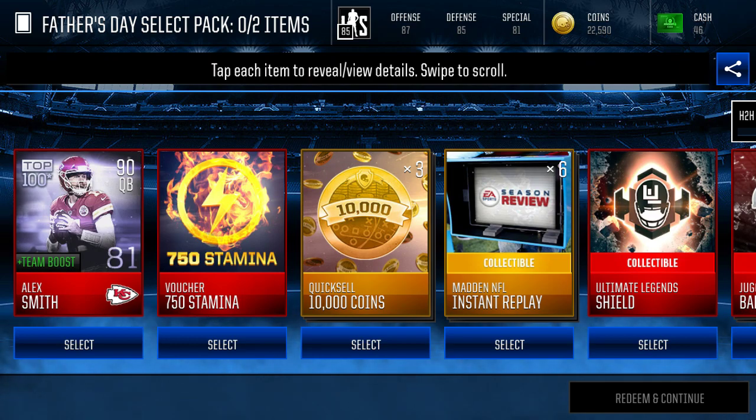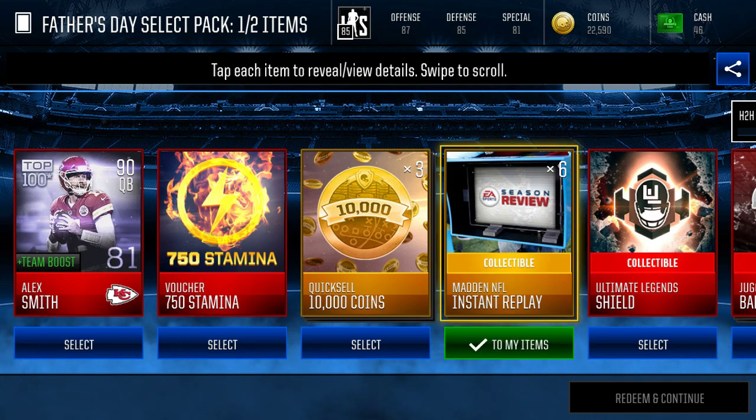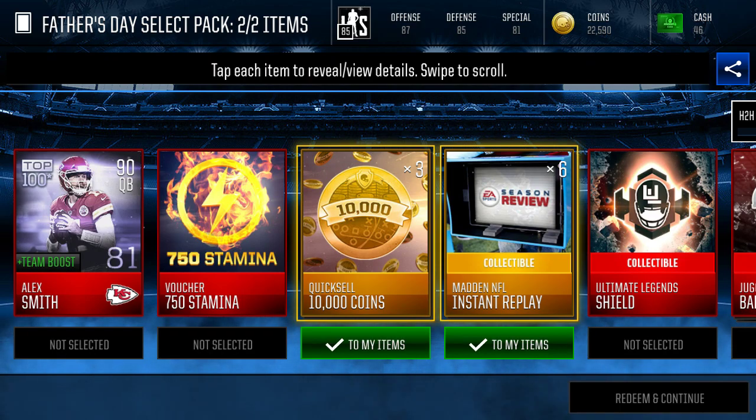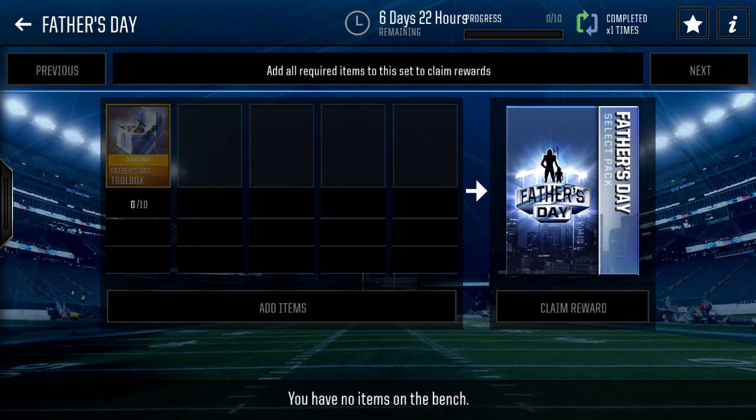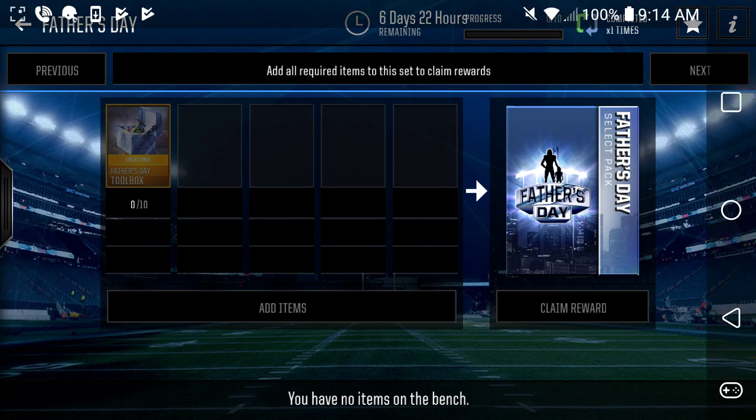I think I'm gonna go with this and then this. I'm gonna need an Eric Smith and the free Tom Brady. But this is Connor, sign out, peace.